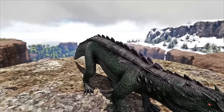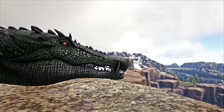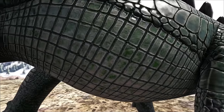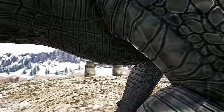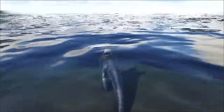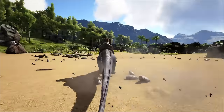In at number 8 is the Caprosuchus. By far one of the most overlooked in its field, with most bagging a Sarco or Baryonyx, the Capro certainly shouldn't be ignored due to a few hidden features. Besides being a land and sea mount, of which the latter is pretty speedy.